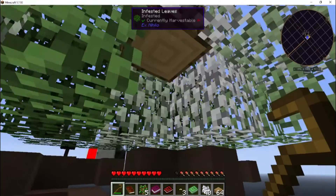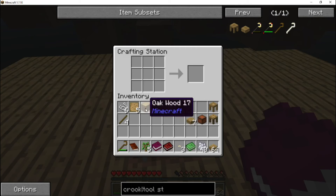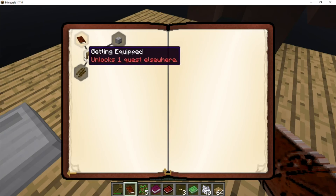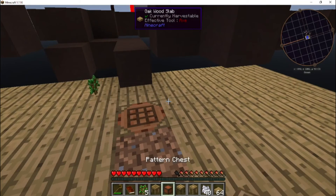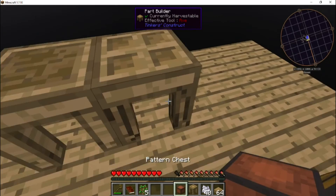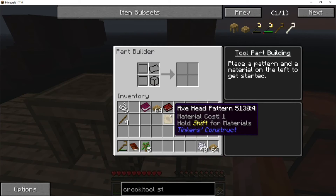Okay, let's take this last one. So what are we trying to build? The tool station — it's a crafting station plus a pattern. That should complete that quest. No? Oh, we got a new flint axe head! So we need to plop all these down. We've got the part builder, tool station, pattern chest all set up. We need an axe head pattern — there it is. Now put that in the part builder with flint and we get a flint axe head.